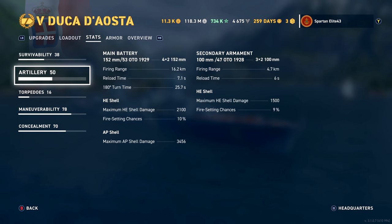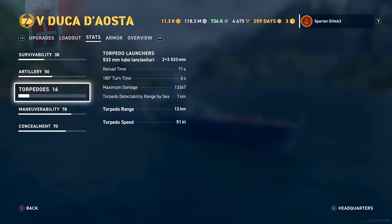Secondaries: you've got 100mm guns that reach out to 4.7km, reload every 6 seconds, and have a 9% chance to set fires. The secondaries have a 9% fire chance but your main batteries with the extra buffs get to 10% — with 52mm larger shells. I don't understand why there's such a disparity. The bread and butter of this thing is the AP, but that's just my opinion.